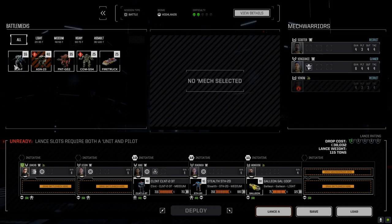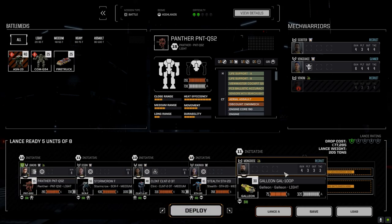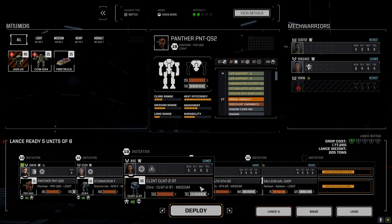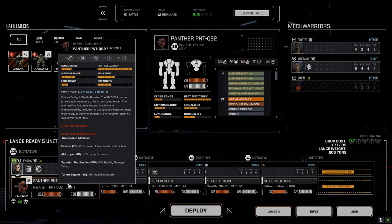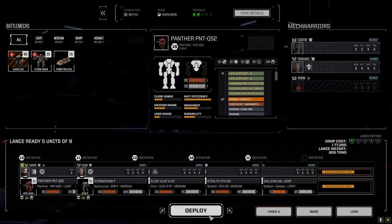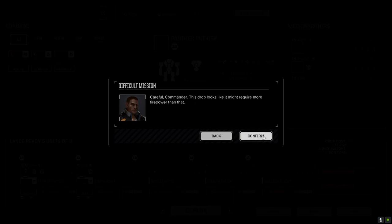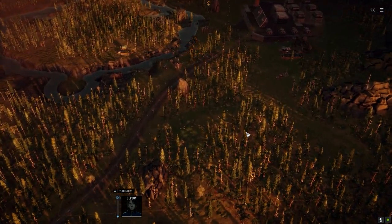Let's go ahead and take this - full salvage of course. We should be able to make our financial report, I think we'll be fine. We've got Mongoose in here. I may have already spent a couple of points on our pilots - mostly gunnery. I think I added a point to Jenkins for an extra plus one to hit for gunnery. Let's deploy and go.